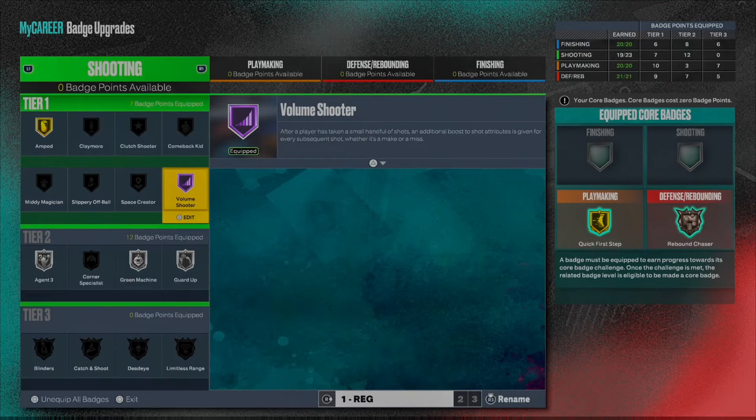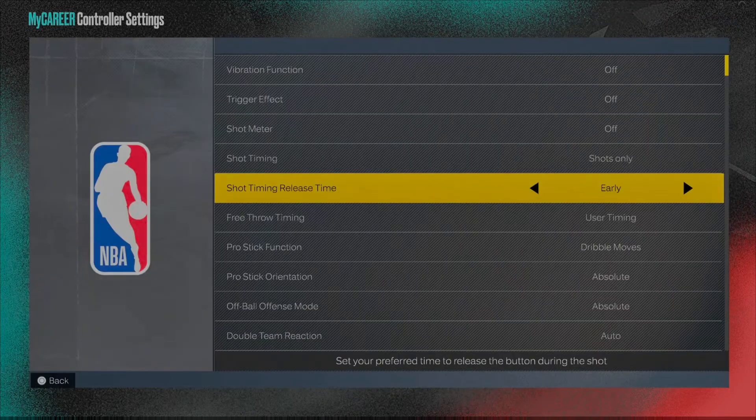Now I'm gonna show you guys the jump shots and jump shot timing. For shot timing and release time, I have it set to Early. I went with Early because it's the most consistent — I had it on Very Early at first and it was very inconsistent. I definitely recommend putting it on Early, but it's all based on preference. Let me know in the comments if you use a different timing.